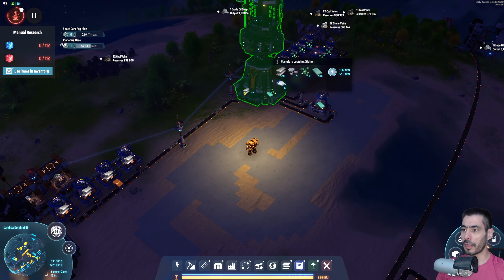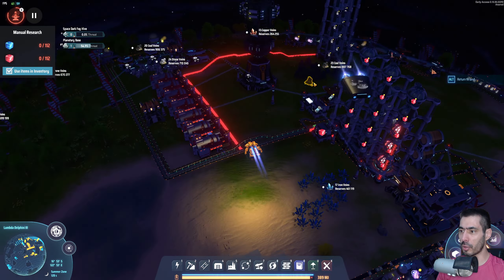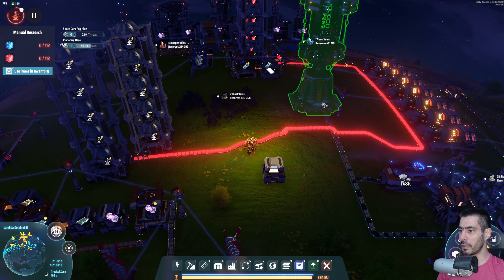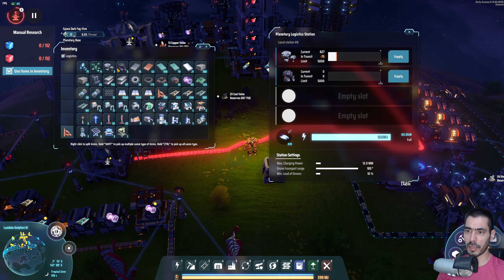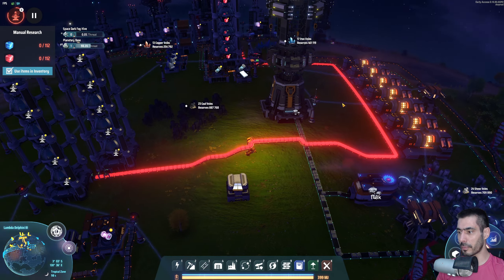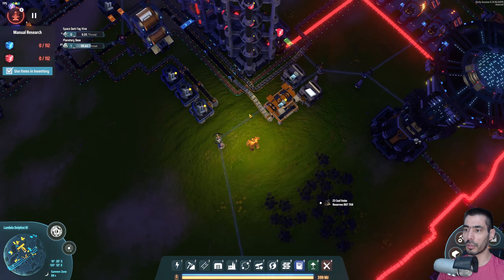By the way, I have extra stone and coal which I will deposit here. Let's do that — let's grab this guy, place it there. I need stone every now and then, so it is what it is. We're now supplying stone, and I'm going to do the same thing with coal.